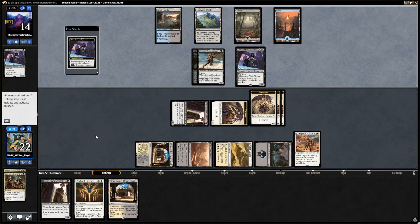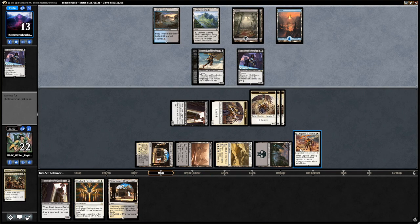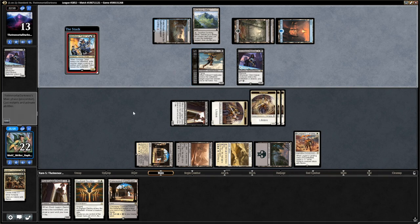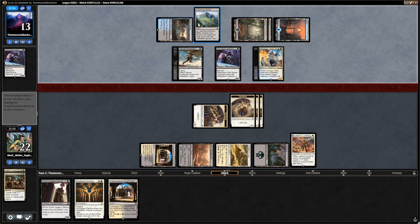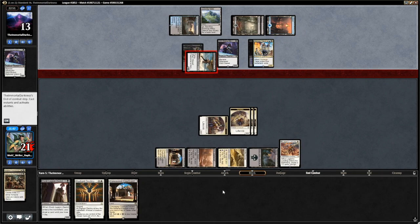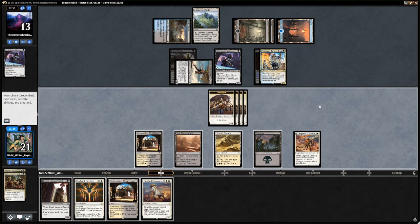Now if we draw an untapped land, we can nicely curve into the Dusk's Legion Zealot and the Destiny and attack for a million damage. We can just play Radiant Destiny, flip the Legion's Landing and have the fifth mana for the Zealot, so we don't actually need the land. Hostage Taker — he's gonna take care of the Zealot, that's fine. That's an even better draw. We're going to attack here, flip Legion's Landing and play the Horsey. We're gonna get a token right away — that would probably mean game over.